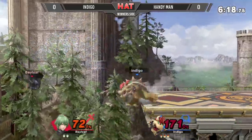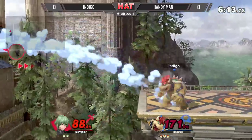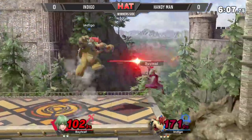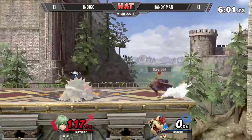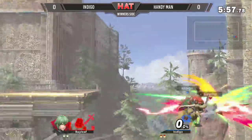Another down smash attempt from Indigo, going for the infamous Bowser edgeguard. He's going to go for it. Handyman is actually the one getting the KO there. That's a taunt — and that's a taunt response. I respect it.